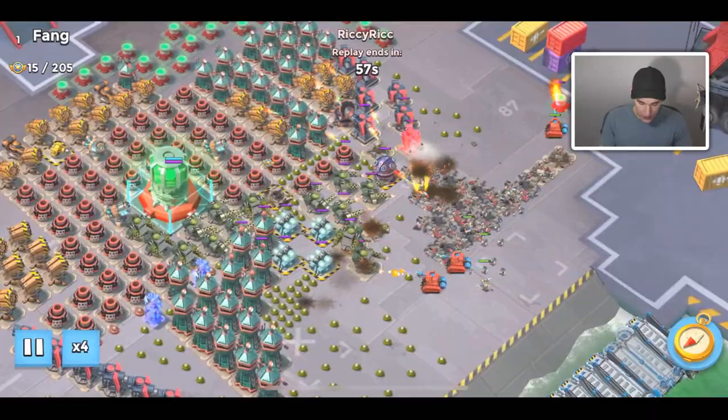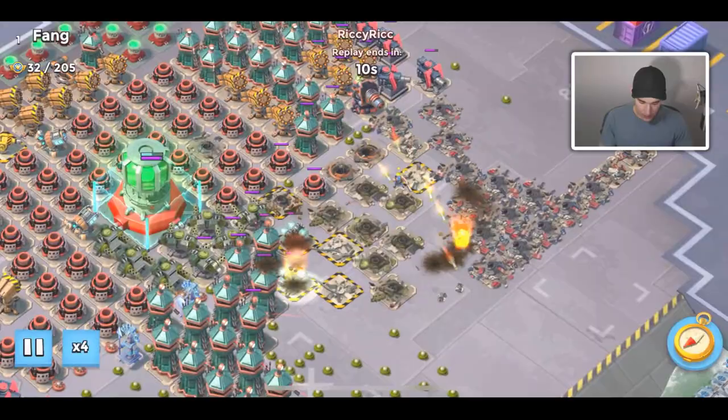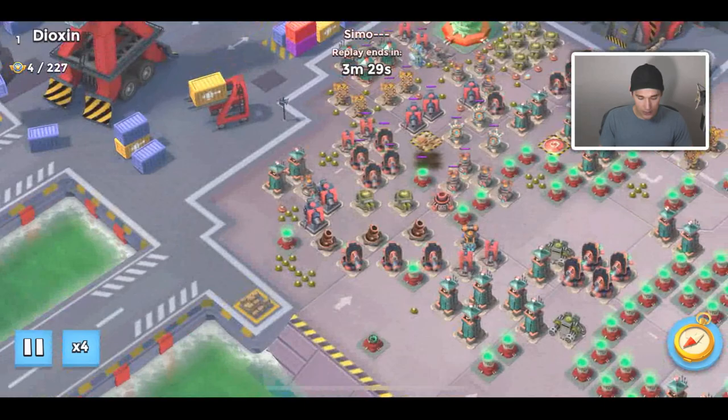He has some Scorchers down — not a huge fan of Scorchers in Operations. It's okay though. They're not dying as fast as I thought they would. Really good attack — able to clear a lot of the base. Almost able to take down the shield generators, a little late on that last shock, or maybe he just got enough energy for that last shock. Gonna have to give that attack probably like an eight out of ten — it was a really good open for Vang. I don't really know how much more I can ask for.